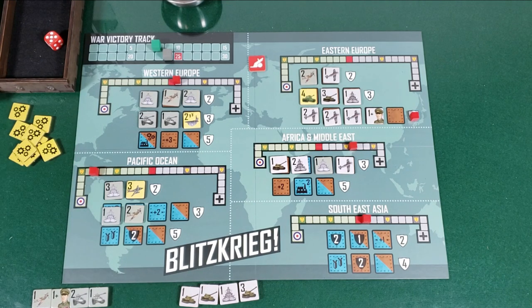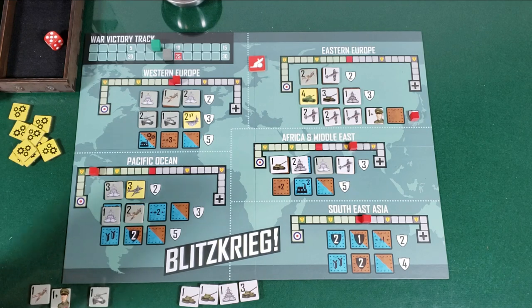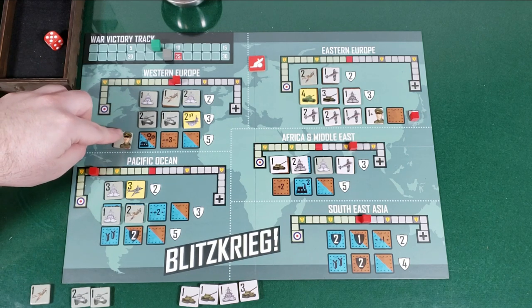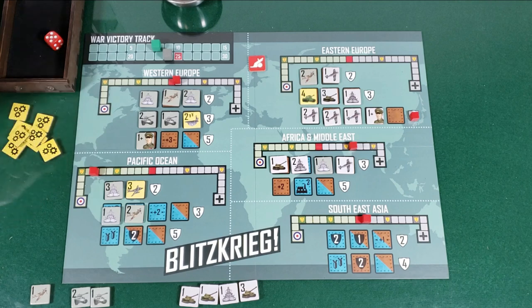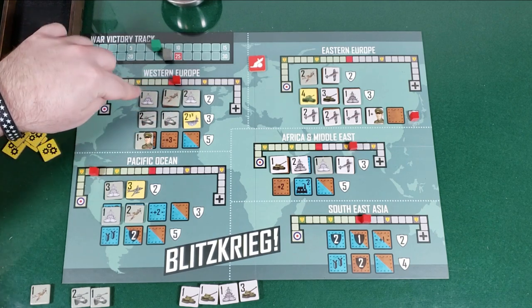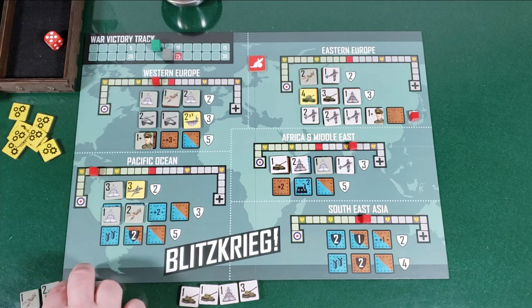Now my turn. I'm doomed either way, but I can get a couple more points. I'm going to play this general in Western Europe — this space has both research and industrial depending on what you put there. I'm putting a land unit, so it's the research. I draw a four navy — very strong. He's a general so one, two, three — that's at three, back over to my side. Draw from my bag: one aircraft.